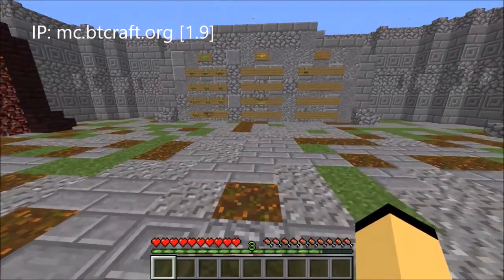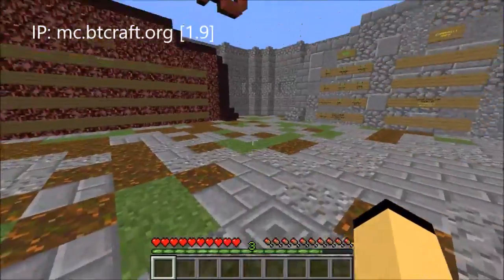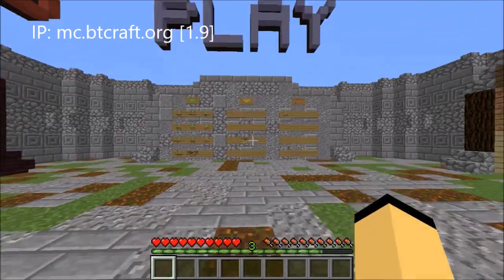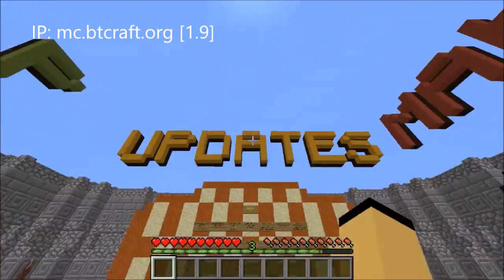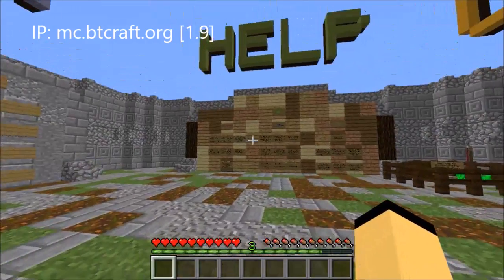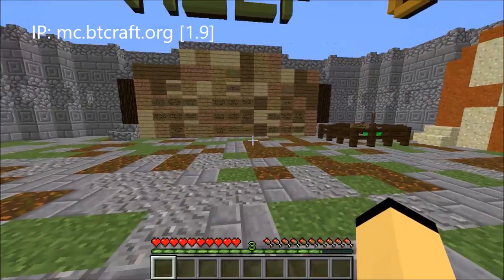When you spawn here, you may notice four different sections in the lobby: the play section, the help section, the update section, and the maker section. If you're a newcomer, you're probably going to want to go to the help section first, which tells you many of the things I'm about to say.